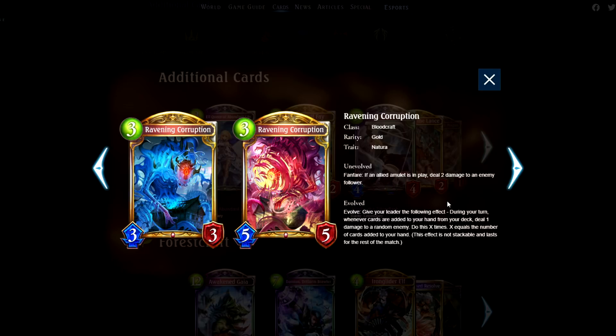Ravening Corruption. This card is absolutely amazing — fantastic stats, fantastic fanfare, and a fantastic persistent effect that helps you throughout the whole game.